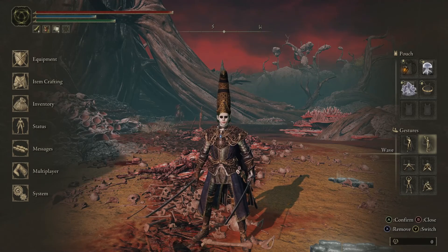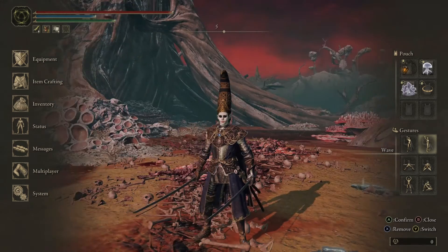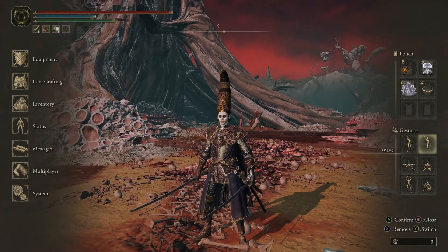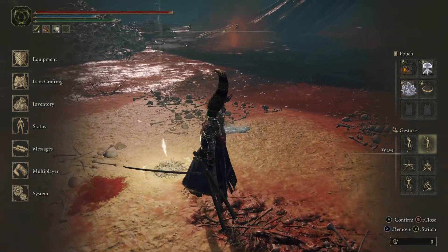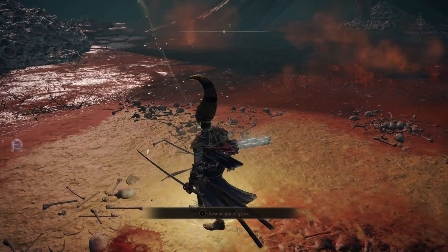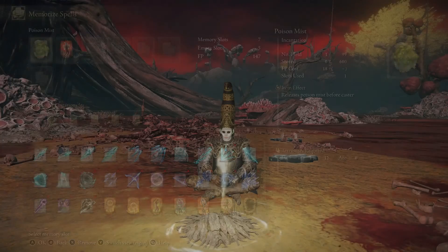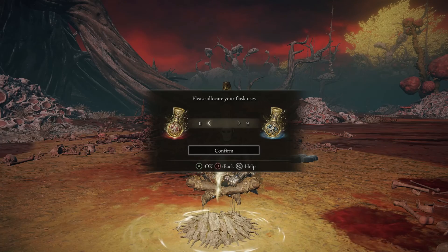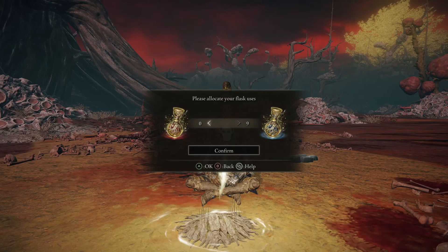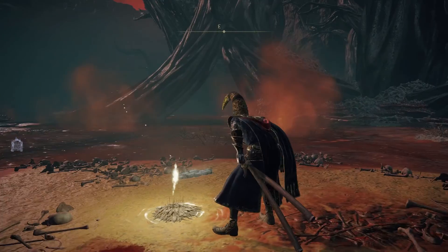What's going on, guys? Today we're going to be killing Commander O'Neil and entering Aionia. The way we're going to set this up is we are going to use the poison mist incantation. Allocate as many of your flasks as you can — I have nine flasks right now — allocate all of them to FP, because we're not going to be taking any hits. We are going to be going super safe.